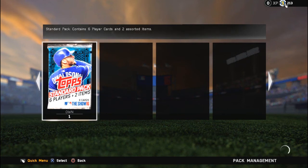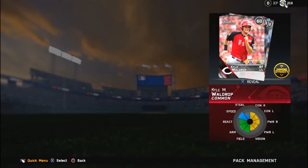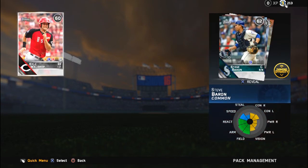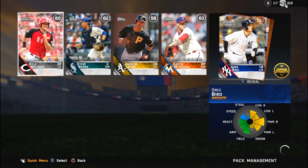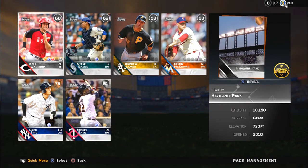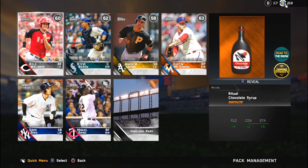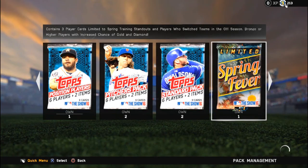Opening this last standard pack of the episode, let's see what I can get. Waldrop - these are some bad cards. Greg Bird - not a big Yankee fan, but I'll take it. We might need a first baseman. Miguel Sano - yes, I like that right there. Chocolate syrup! These packs are pretty okay.